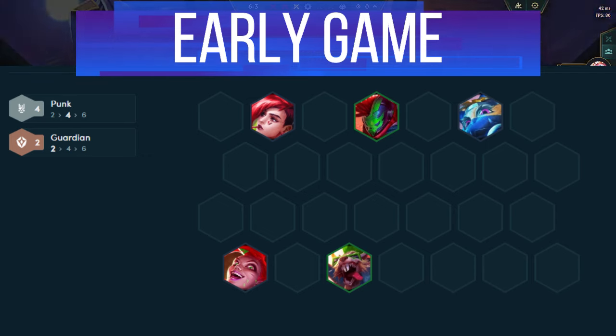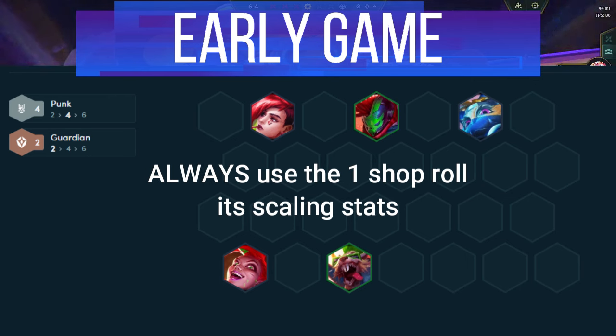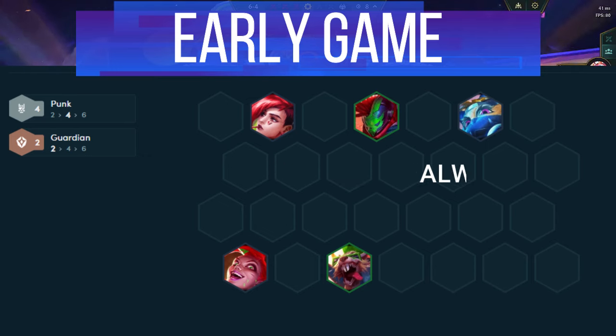There's a couple things to note when playing Punk. You always want to use the 1 cost shop roll every single turn. Not only does it help you find your units, but it scales your comp hard into the late game. Even if you aren't looking for any units, use the roll anyway.